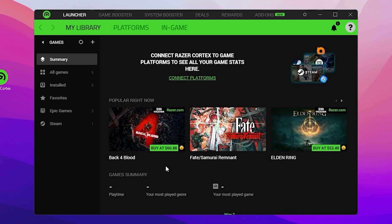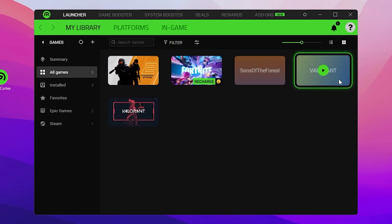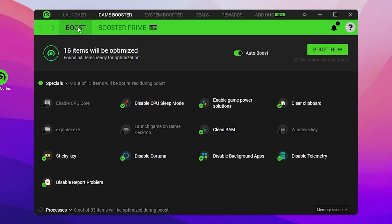Click 'Continue as Guest' and you'll find your summary showing all the installed games on your PC. For the first step of optimization — whether for a specific game or your overall PC — go to the Game Booster option and then the Boost option, where you'll find all the free tweaks.